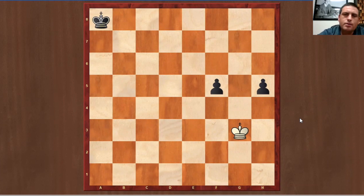At first glance this position looks like these pawns can very easily be lost. This king is all the way over here in the corner and the pawns are split. Connected pawns do a very good job of defending each other, but split pawns can as well in various particular circumstances.